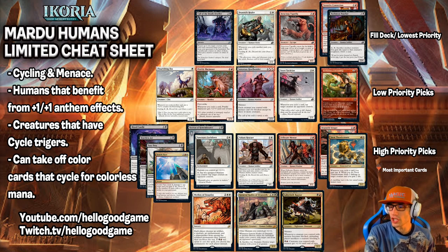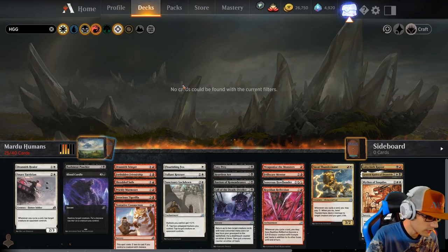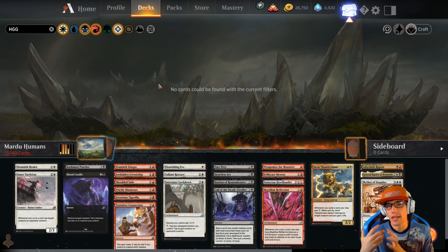That is our cheat sheet. The download link is going to be in the description below. It is also found with all of our other cheat sheets in our beginner's handbook — the link for that is also below. Let's take a look at our cards one by one and talk about the strategy and how different things can work together. We're going to break down the cards: common, uncommon, and then our bombs.